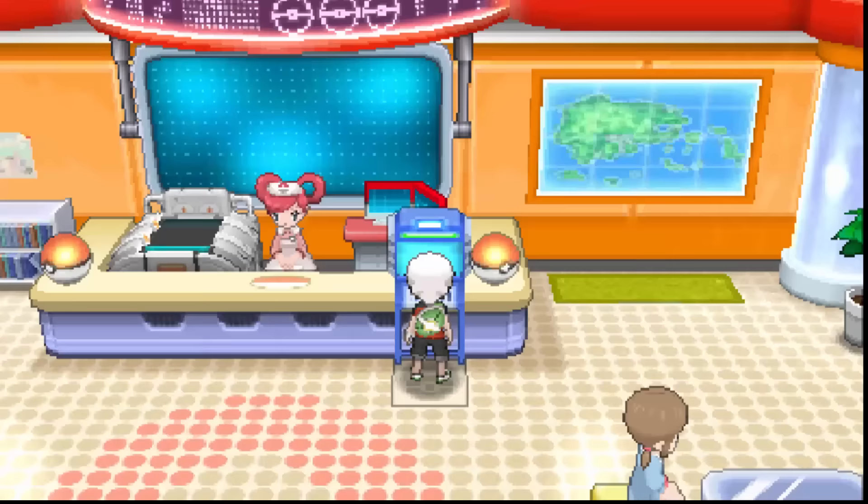Hoopa Unbound and Hoopa Confined are two very different Pokémon. They have different base stats. Hoopa Unbound is Psychic/Dark, while Hoopa Confined is Psychic/Ghost, so they both have differences there.